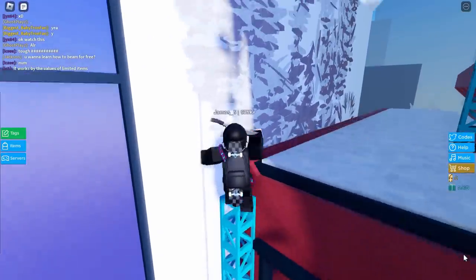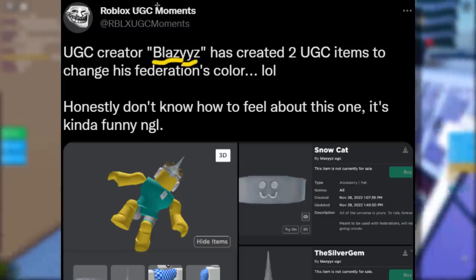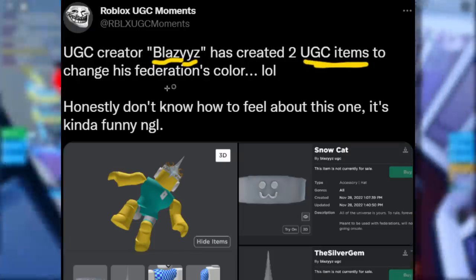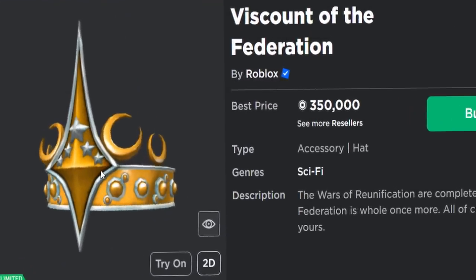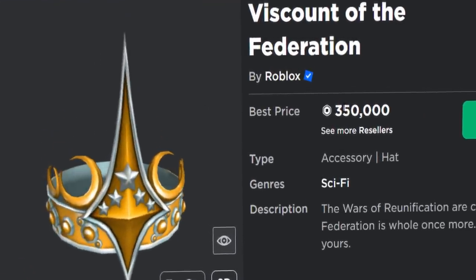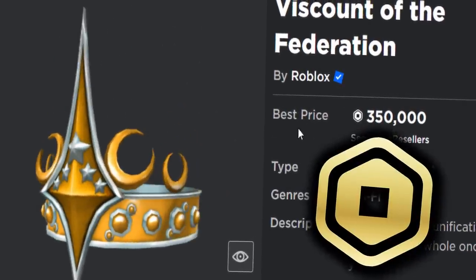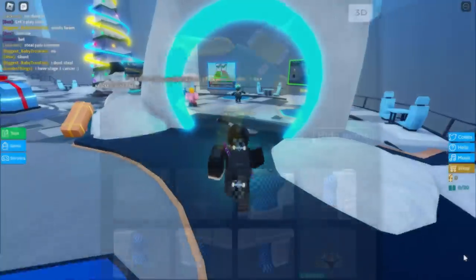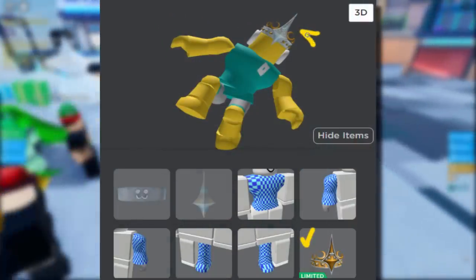The first guy to think of this idea was a creator called Blazy. This is from Roblox UGC Moments — UGC creator Blazy has created two UGC items to change his Federation's color. If you don't know what the Federation is, it's a very expensive limited item. The one he used is the Viscount of the Federation, which is 350,000 Robux. He's got the Federation hat on his avatar, and the entire thing was gold, but he wanted to change it into a silver color.